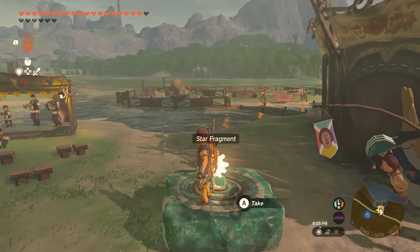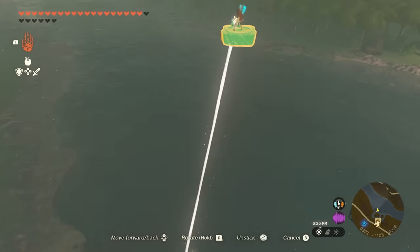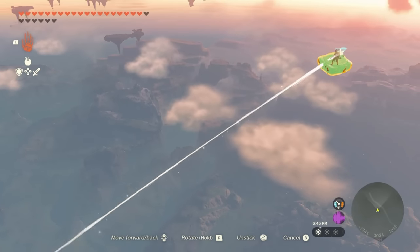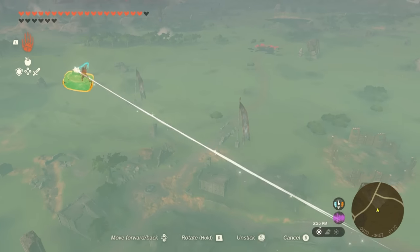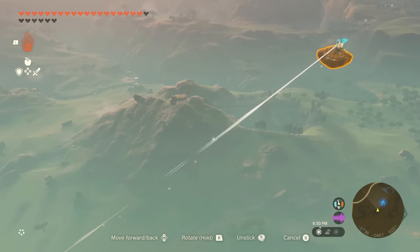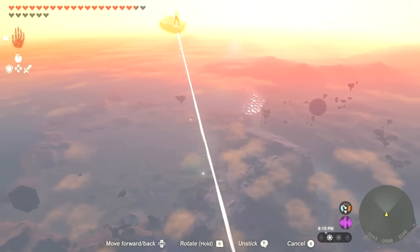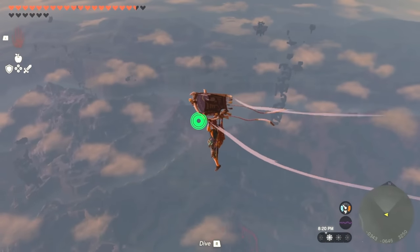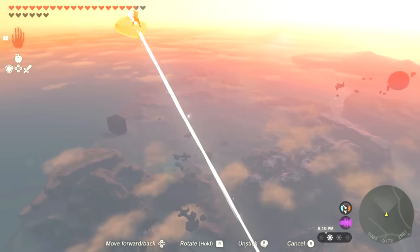If everything was done correctly, Link gets propelled through the air at ludicrous speeds. You can even kind of control where the platform goes if you try to move the Star Fragment around. Sometimes it kind of awkwardly stops mid-flight, but for the most part it just works — at least until you slam into the side of a sky island, which usually ends the fun. But who knows how long this glitch is going to last. At least right now it's relatively easy to pull off and extremely entertaining.